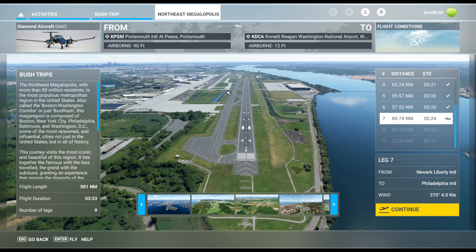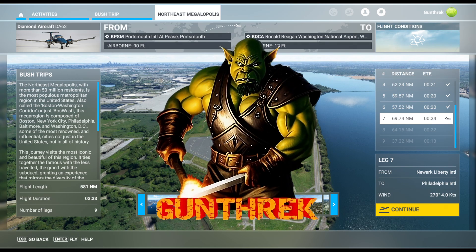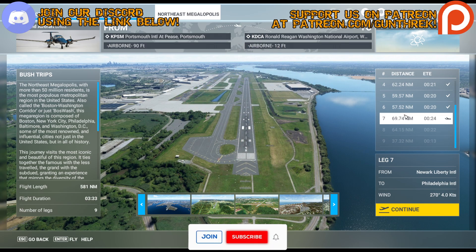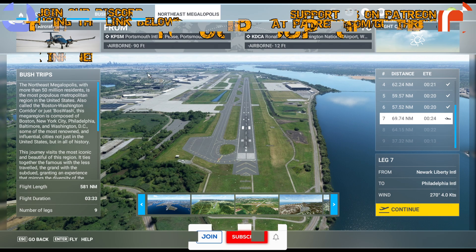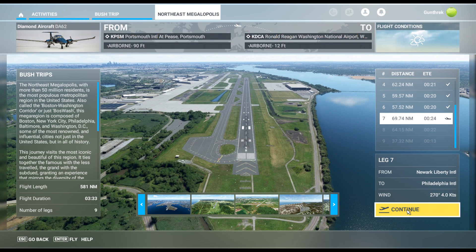Hello Captains and welcome back to Microsoft Flight Simulator. We are continuing our Northeast Megalopolis Bush Trip — not really a bush trip, but it is called a bush trip, so that's what we're doing. We are currently on leg number seven. Estimated time en route is 24 minutes. We're in the Diamond DA-62 twin-engine aircraft and we're ready to hop into this flight.